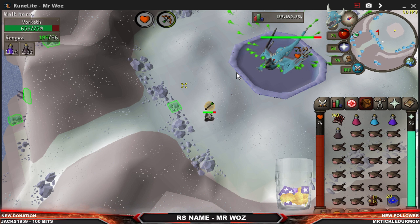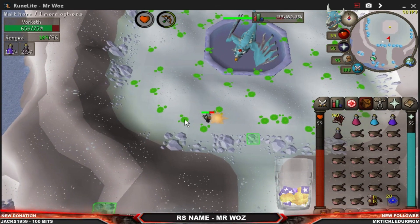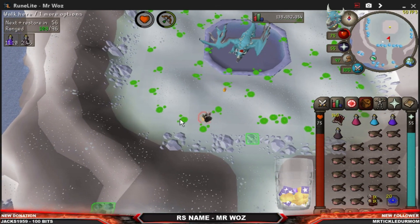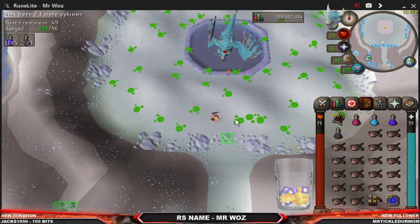Probably the most important part of the actual boss: when it shoots this green stuff out — looks like snot — it goes all over the place. As long as your player is not stepping over the green slime you're fine. It doesn't matter if you go over it, but it will heal the boss for whatever damage it does to you. So if it damages you 10, it's going to heal the boss 10. The one important thing you need to do when that happens is keep your run off so you're basically walking.